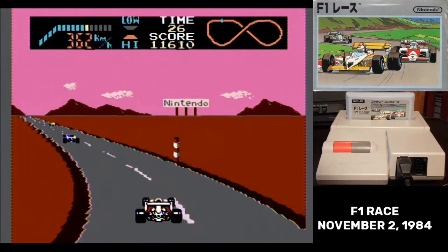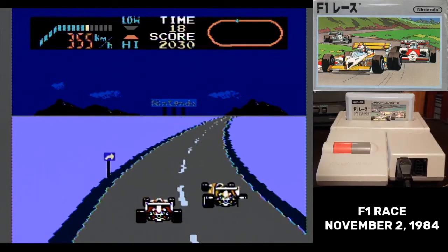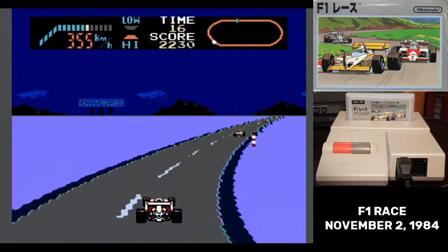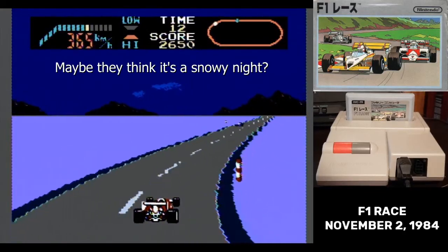As I've been editing this video, I have the Famicom sitting next to me, and I've been resetting over and over again trying to get the desert to appear. It's just that rare. I've read a claim that there's a seventh background — a snow scene — but I've never even seen pictures of that one.